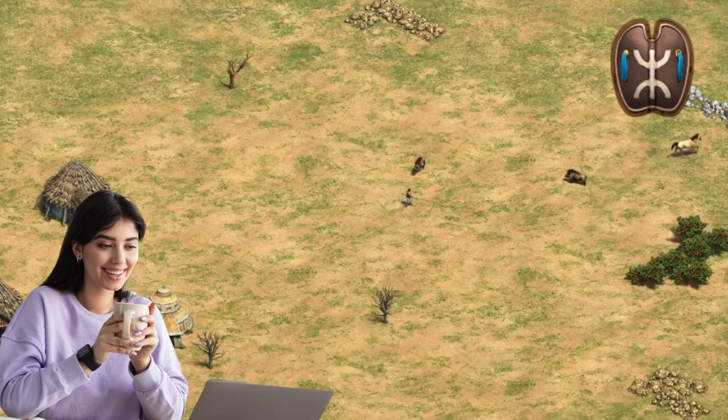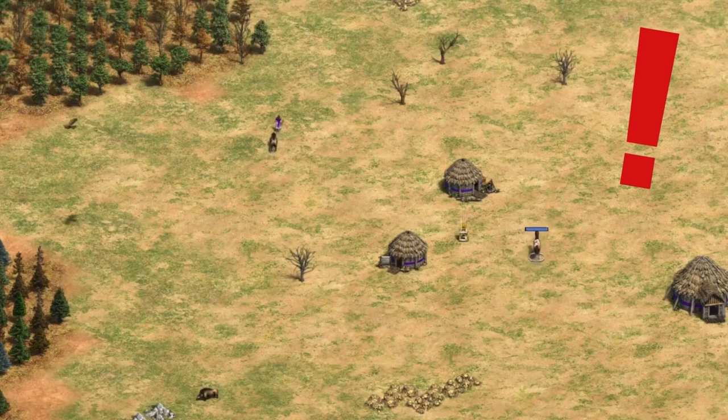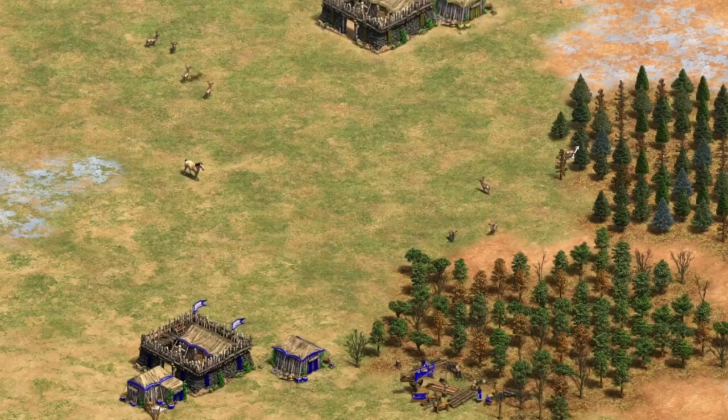Also don't forget, you're placing your TC so your boars might be really far away. Berbers with a double boar lure could be amazing but you do have to be careful — there could be horses that are going to block your villager or block the boar. I've had it happen and I've lost a villager before.